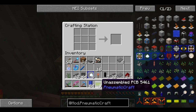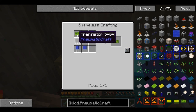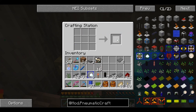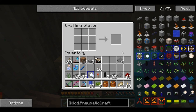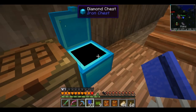Now that we have the unassembled PCBs, we need to make them into printed circuit boards - which is the unassembled PCBs, the capacitors, and the transistors. We'll shift-click that in, and now we have nine with some left over because we're going to be making more down the road. We're going to need the assembly controller, which we should have everything for - and of course now that I say that, we don't.